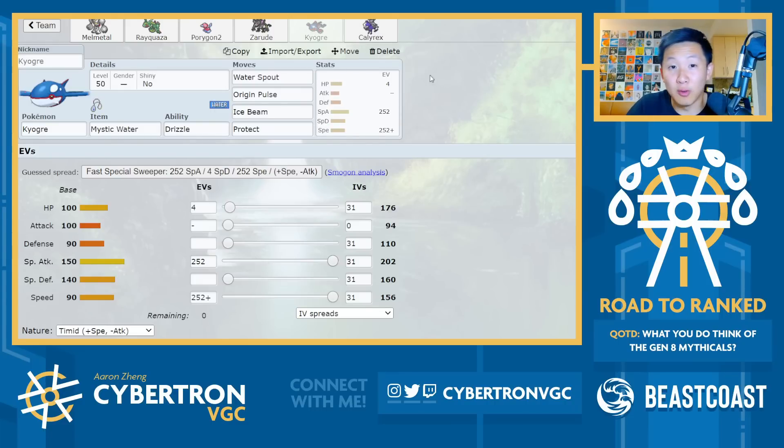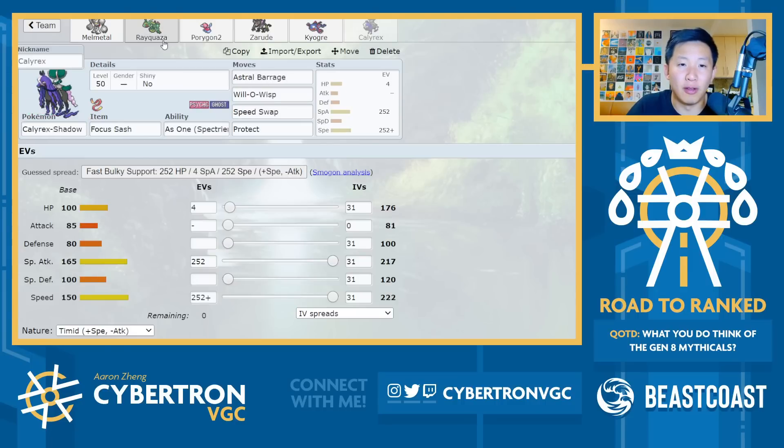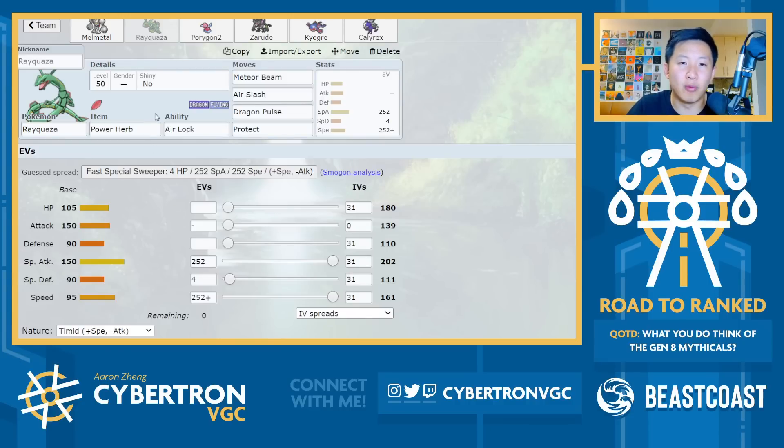The final two Pokemon on this team are also really interesting. You've got Rayquaza here — it's actually Power Herb, not Focus Sash, since Focus Sash is so important on Calyrex to get the Speed Swap combo off. Instead, it's Power Herb, which means you get Meteor Beam. You can give Rayquaza a Special Attack boost and then even potentially Dynamax it in subsequent turns. Power Herb plus Meteor Beam is also really nice into Pokemon weak to Rock-type attacks. You also have Air Lock, which is valuable in decreasing the damage output of opposing Kyogres or shutting down things like Groudon Sun.